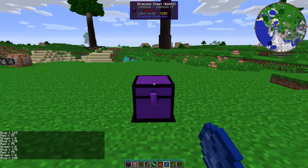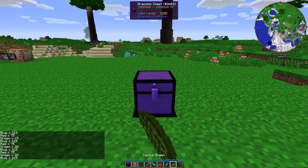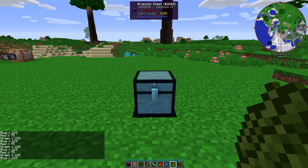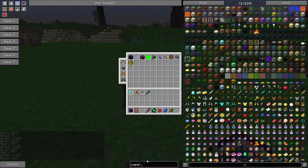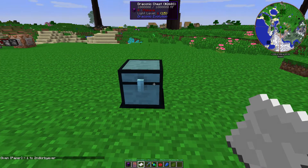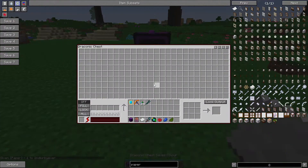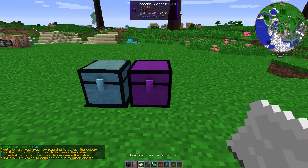So if we do some more blue and then maybe a little bit of green — eventually you can get this chest to be completely white, but you can make it any color you want. Then you can right-click the chest with paper to save the color and put it on a different one, assuming color edit mode is true.